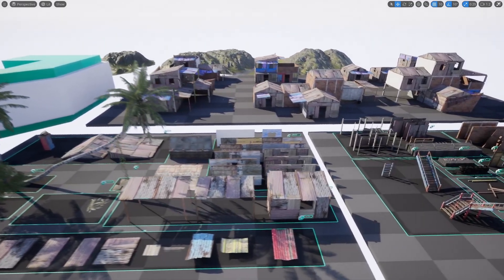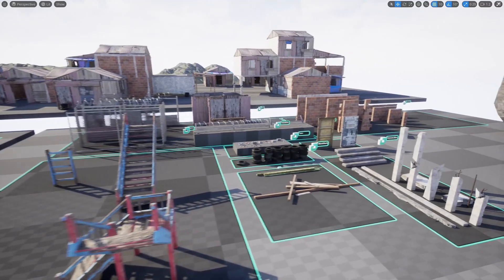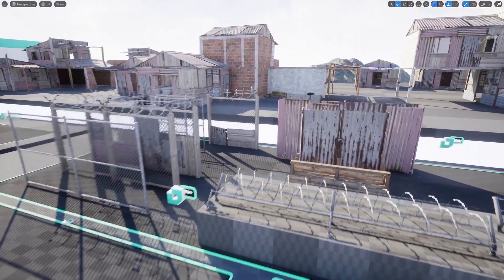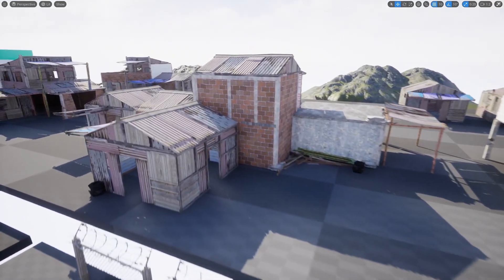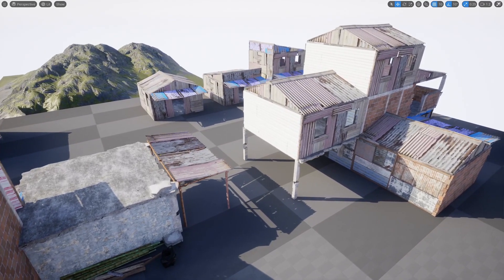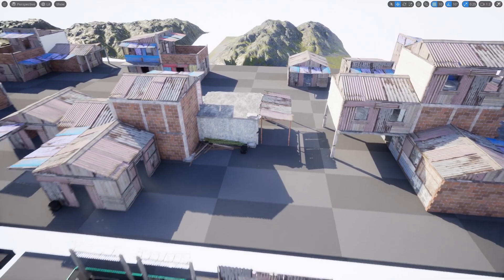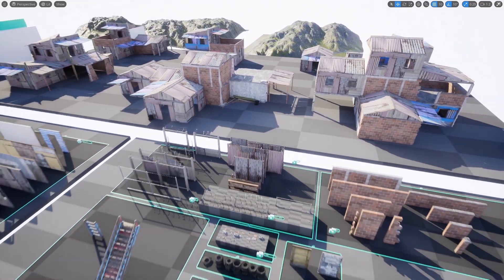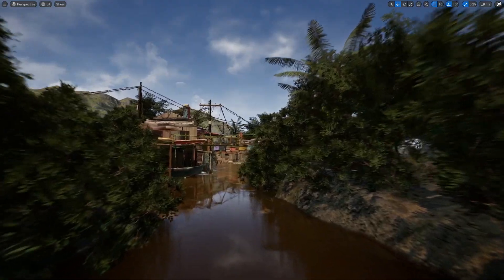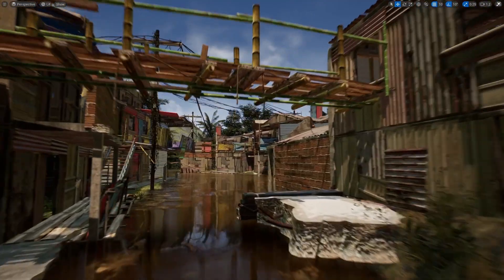Here's the overview level with all the different assets — all the building structures. It kind of reminds me of Rust with all the metal panels. I'd love to use some of this in a mobile first-person shooter for a course, but it's unfortunate this is only in the monthly free asset rotation. It'd be nice to have assets like this in the permanently free collection, readily available for creating courses.